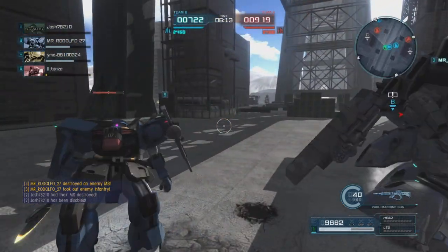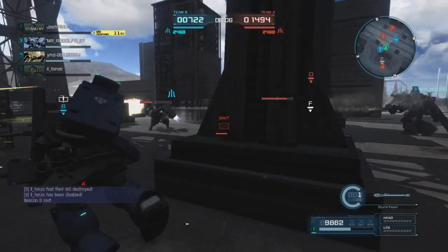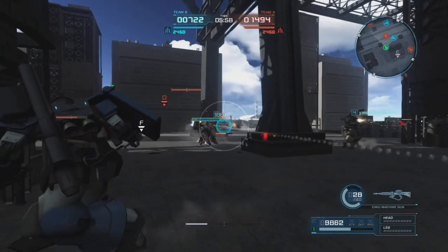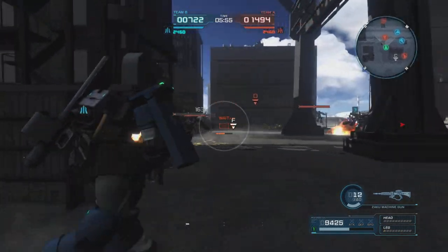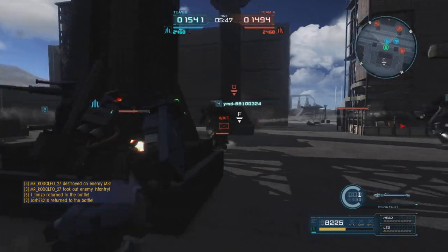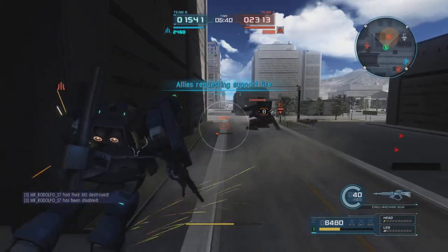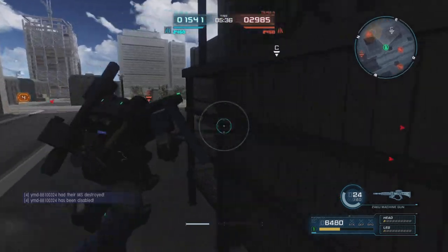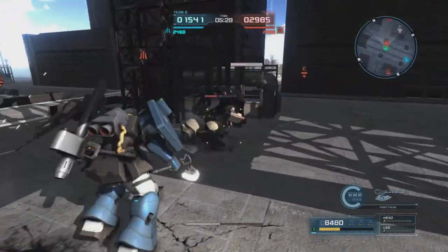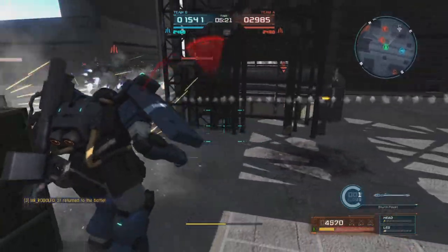We turn around and see some guys coming up behind us. Fire off a shot — boop. We knock this guy down a little bit and then disengage, using our weaponry to basically pester them. And there he is — he's gone. We see some shots off to the right, move over and go after this guy, hit him and push him off. I see support fire coming in so I'm going to try to lock him up for a second, then turn over here and take my opportunity to knock the Zudah down.